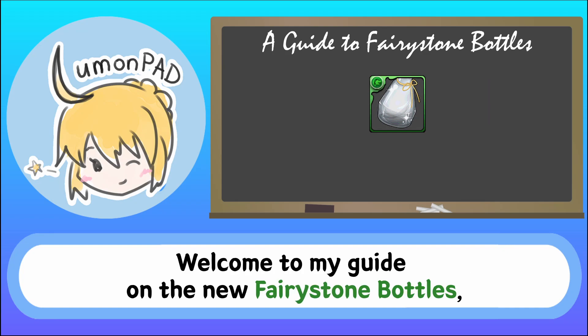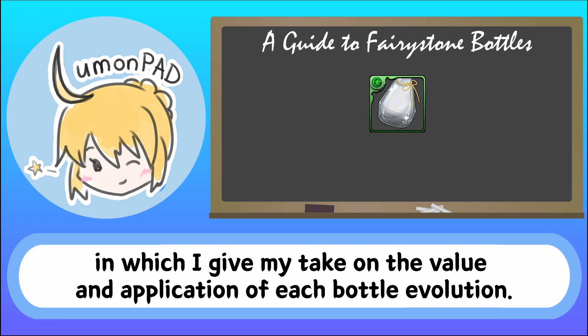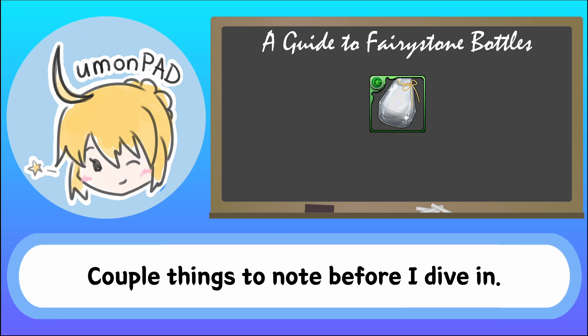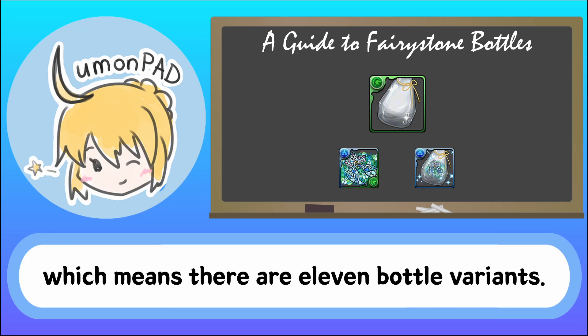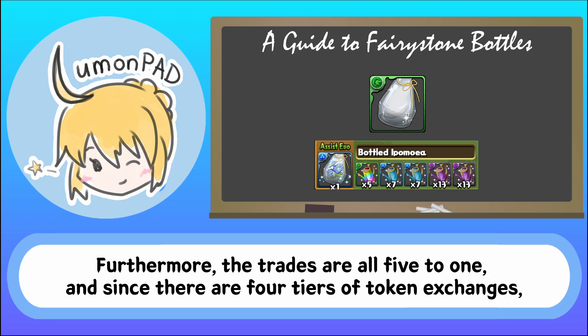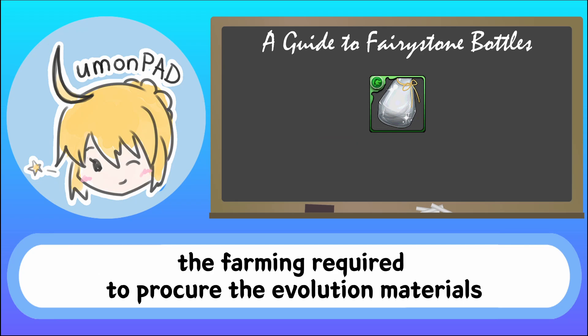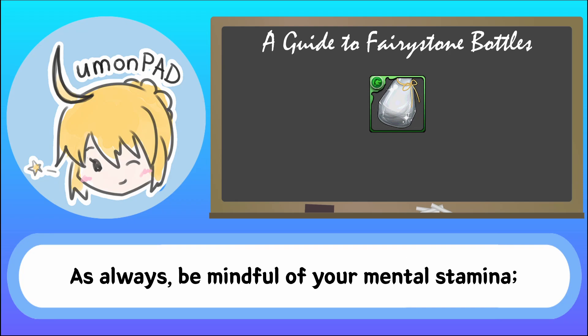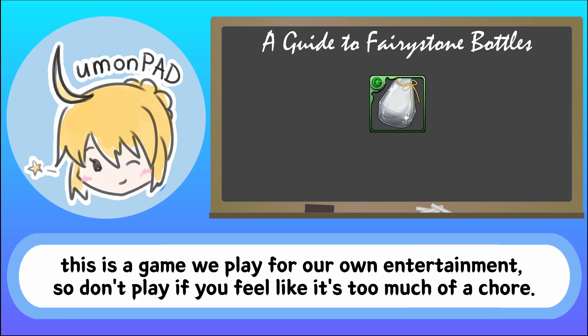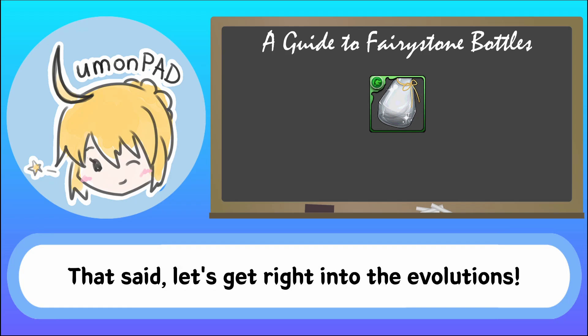Welcome to my guide on the new Fairystone bottles, in which I give my take on the value and application of each bottle evolution. A couple of things to note before I dive in: each bottle evolution corresponds to an actual event card, which means there are 11 bottle variants. The trades are all 5 to 1, and since there are 4 tiers of token exchanges, the farming required to procure the evolution materials needed for each bottle variant will be quite intensive. Be mindful of your mental stamina — this is a game we play for our own entertainment, so don't play if it feels too much like a chore. That said, let's get right into the evolutions.